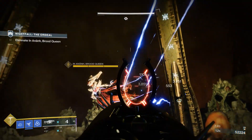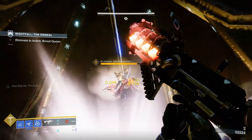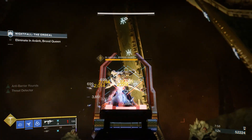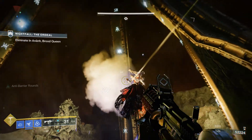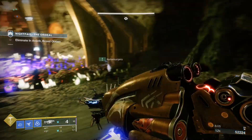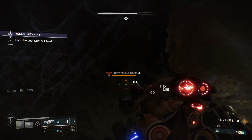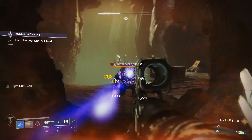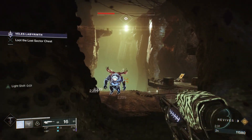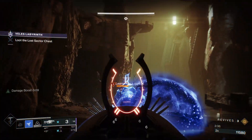Quest'arma andrebbe utilizzata come il gruzzolo arido: sparerete un colpo, passerete a un'altra arma e farete danni con quell'arma, creando una combo molto potente che aumenta i vostri danni. Di solito con l'anarchia io sparo due colpi, perché più colpi sparate più aumentano i danni, e due colpi è il numero migliore — non spreco troppe munizioni ma faccio comunque abbastanza danni per poi passare a un'altra arma e finire il nemico in pochissimi secondi.